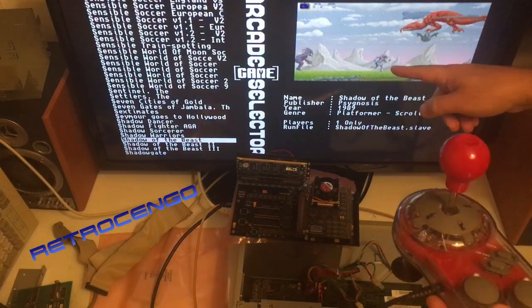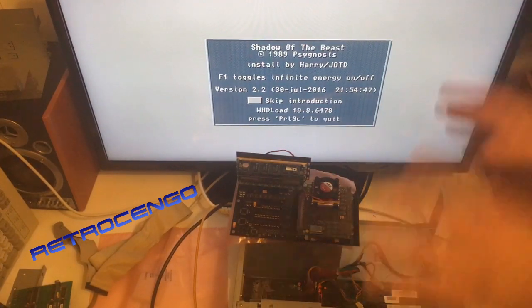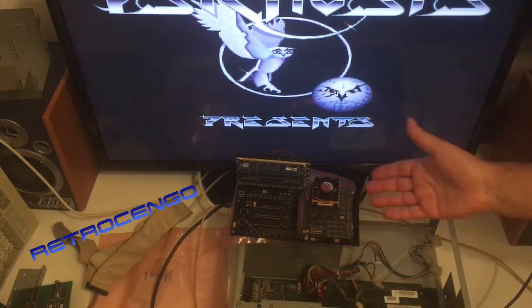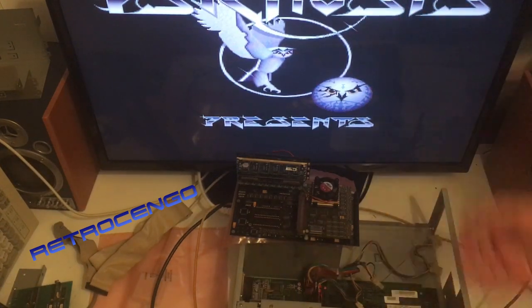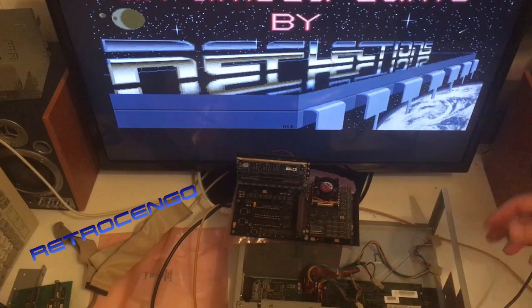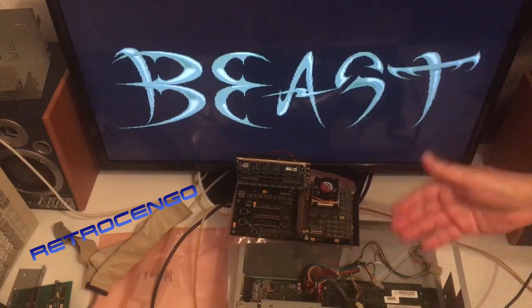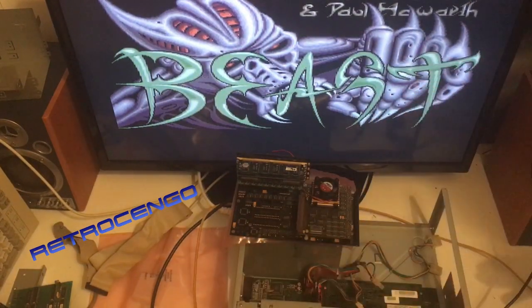The last game we're checking out is Shadow of the Beast. A minute ago with the 040 it ran like an NTSC system — too fast — and the picture disappeared. You can go in and set up adjustment tricks to make the 68040 more compatible, and WHDLoad keeps getting better, but right now I don't want to waste my time with the 68040. With the 030 — no graphical errors, the audio is pure awesomeness. Thumbs up for this totally sweet spot chip — the 68000 030 at 25 megahertz, a dream CPU for gaming on the Amiga 4000.